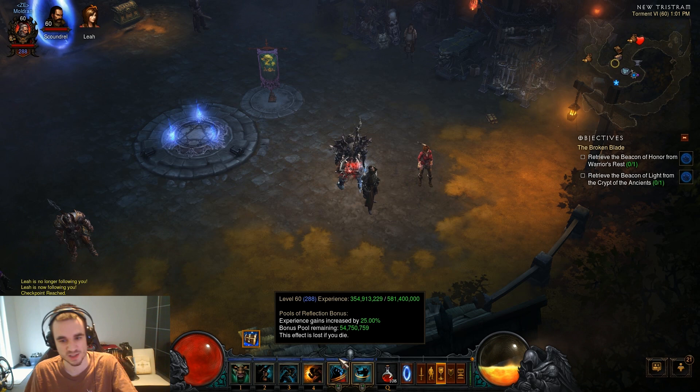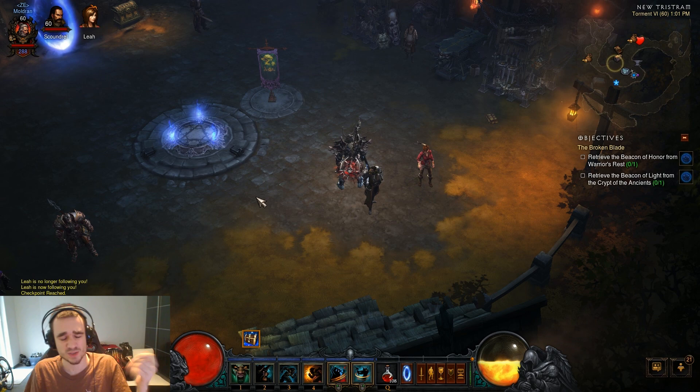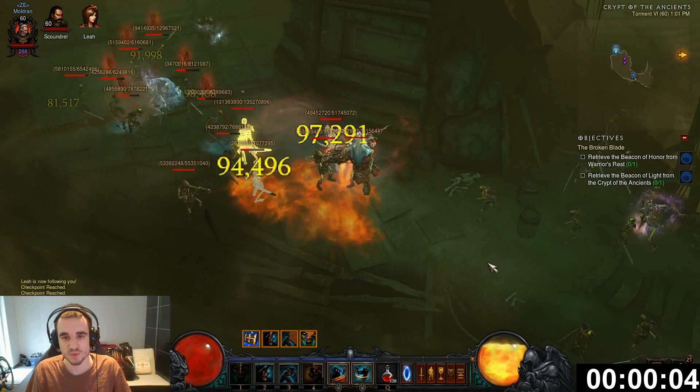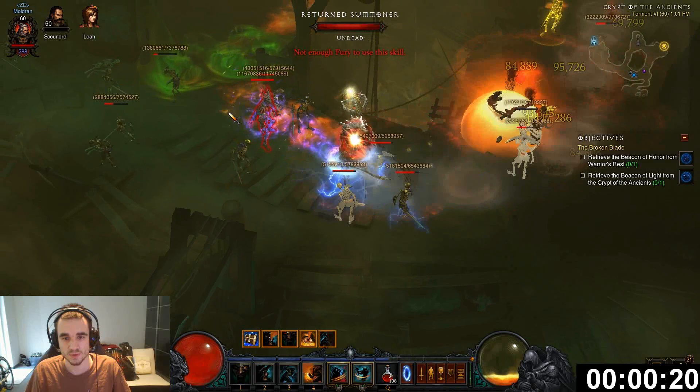Let's do a quick test. Right now I have 355 million XP. I'm going to run this for a few minutes to show you how it goes and calculate the experience per hour. The run goes like this: charge for fury, pop Wrath of the Berserker with Slaughter, then vent everything. Try not to run out of fury — you can always pick up shrines. Charge again, fury is full, still run in circles so everything dies fast.